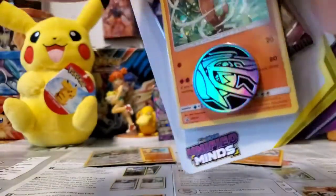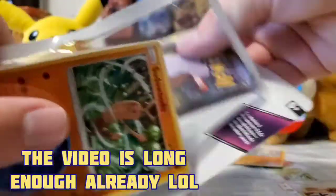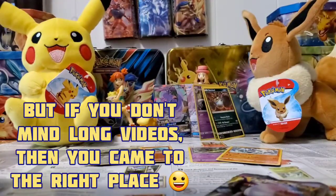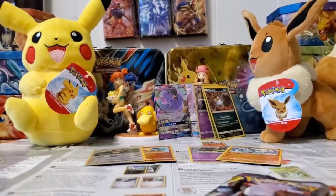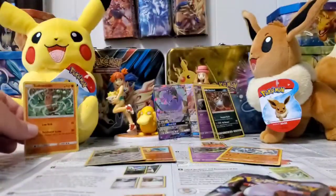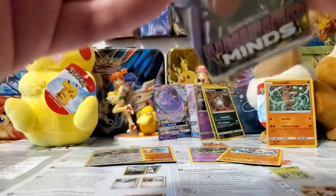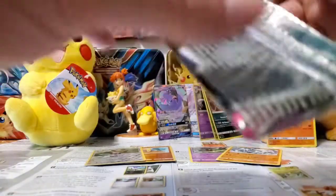Here we go — starting with the Unified Minds Sudowoodo blisters, going to open one at a time. I tried opening so many at once at the beginning of one video and had to cut it out because it got too long. Here's your code card. Not even gonna bother with pulling out the coin — it's the same promotional coin you guys have seen in the previous videos I did for this set. Now back to standard packs, so I'll do the pack trick.